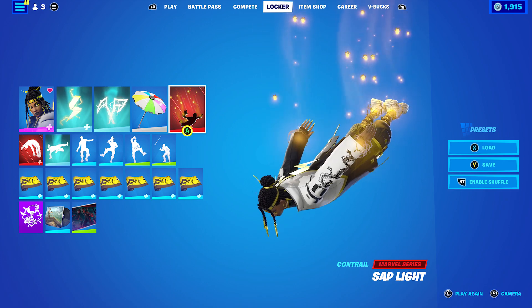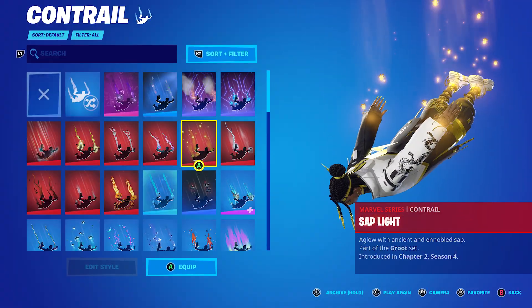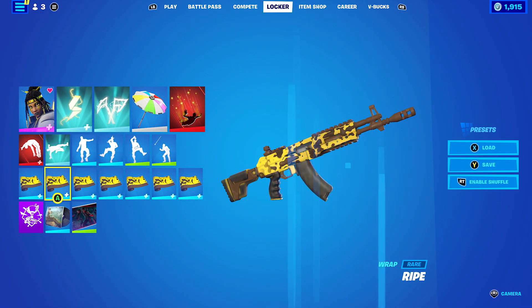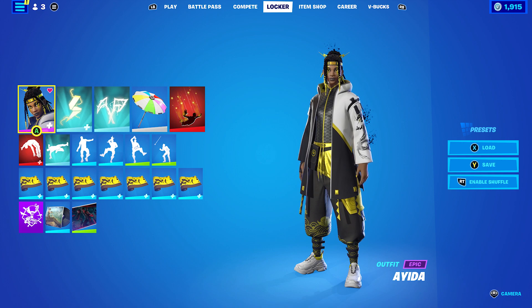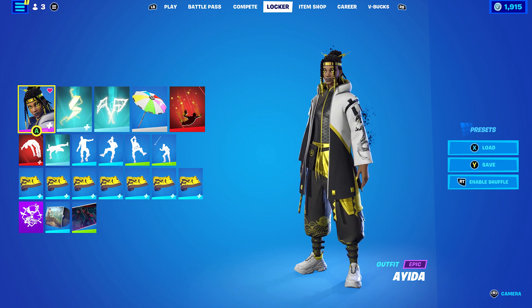The contrail is Star Blight, from Chapter 2 Season 4's Battle Pass — I'm pretty sure it's the Star Blight contrail from that season. And the wrap I'm using is Bright, which is probably still the only yellow wrap I have, so I thought why not use it. This is probably one of my favourite combos I made for this skin in the video.